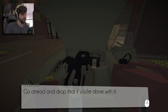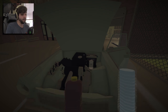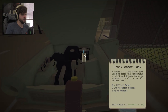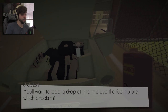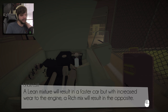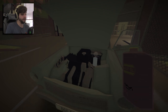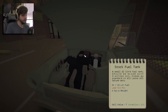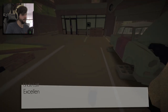Bottle of water — if you use that on the water tank we installed, you can fill her with water. I'm going to put this in the fuel. A lean mixture will result in a faster car but with increased wear to the engine. A rich mix will result in the opposite. Try using it on the full tank of fuel to affect the fuel mixture.